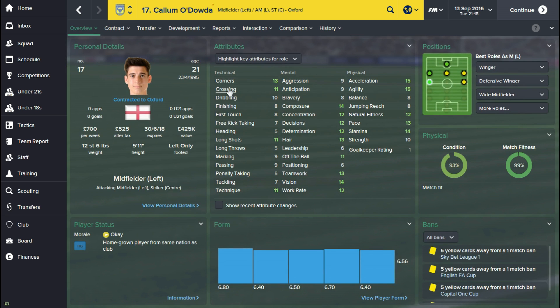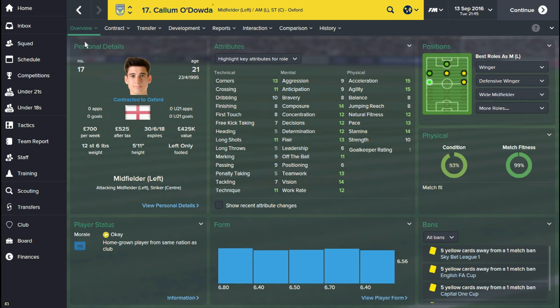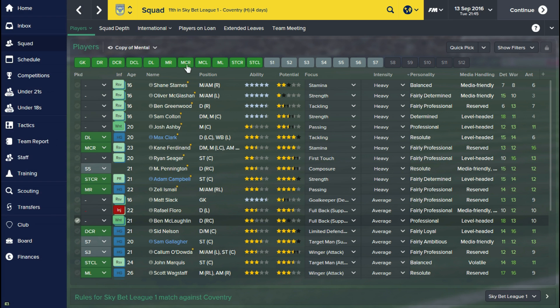You can see his crossing was about 9 originally and now it's gone up to 11. Like I said, I'm only at Oxford so my coaching setup isn't brilliant and players aren't going to improve too well, but you can apply these concepts at any club and you're definitely going to see improvements in all your players.